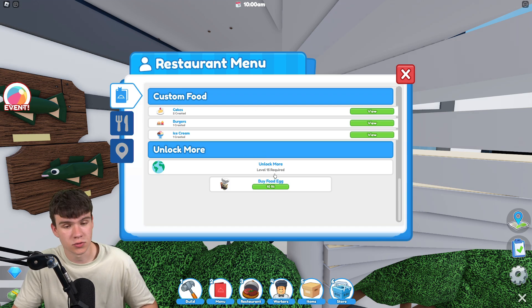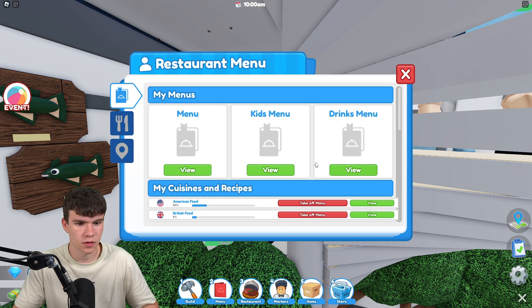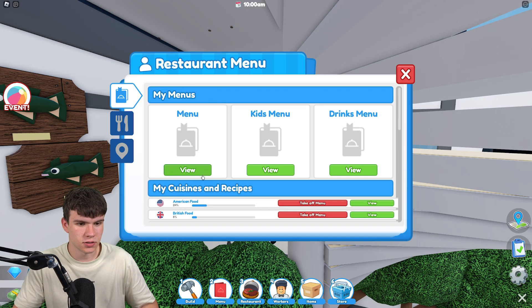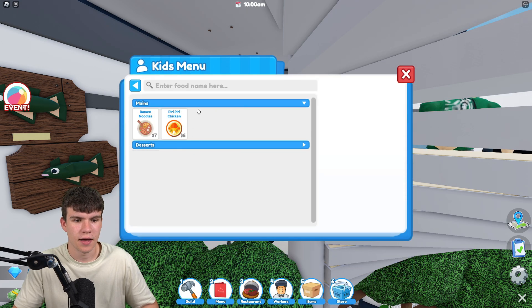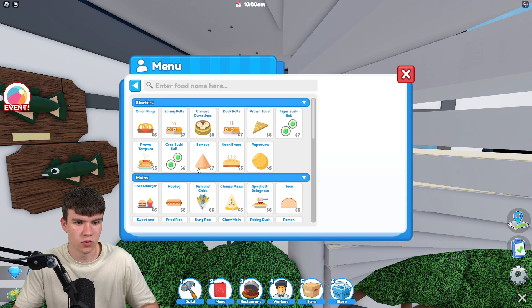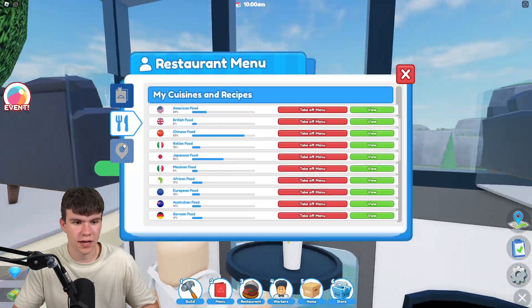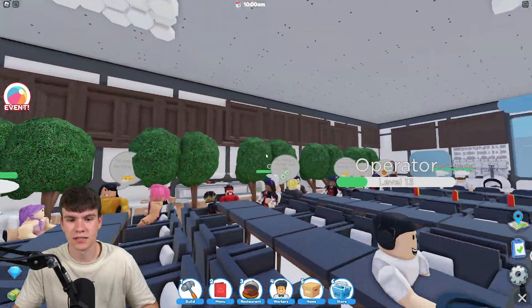We do need to get to level 15 in order to unlock some more recipes. That's probably why we don't have a high kid-friendly rating — we only have three kids' meal options whereas the normal menu has a lot more. So that's what we're going to have to do next, but unfortunately we need to wait until we're level 15.